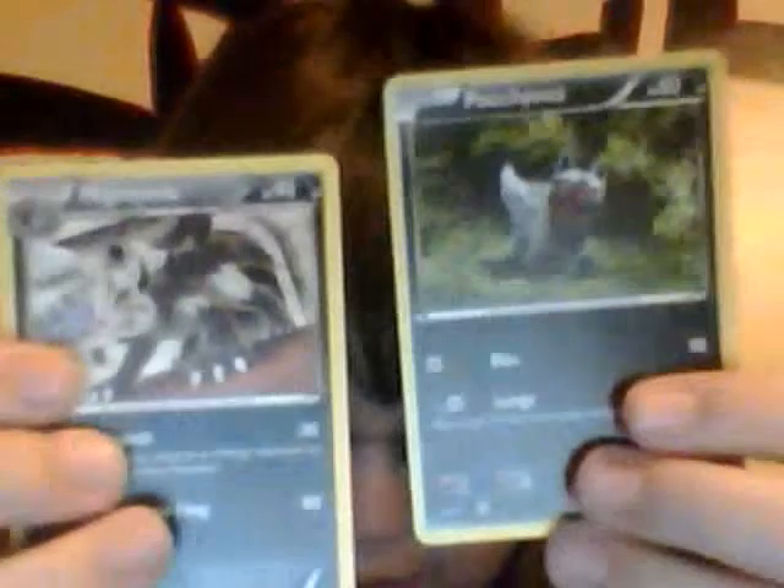These two cards right here go together. This is your basic card, and this is the next stage of it. The basic version has 60 health, and its name is — I can't read this — Pakina's or something. Its Bite does 10 damage and its Lunge does 30. Not that great a card, but it's still good to have when you're deep into Pokemon and want to collect all the cards.